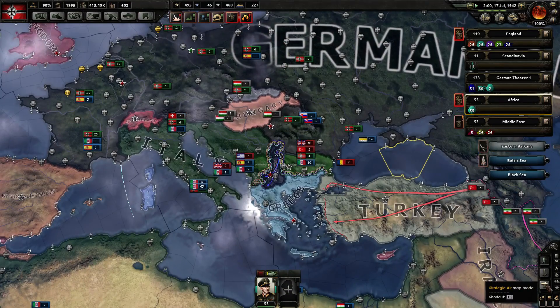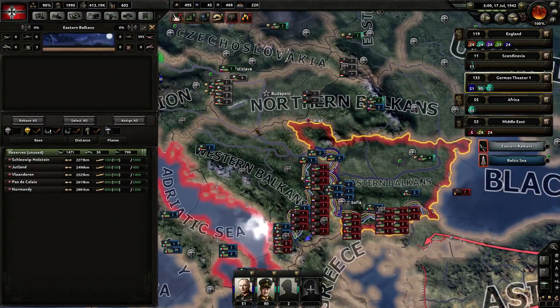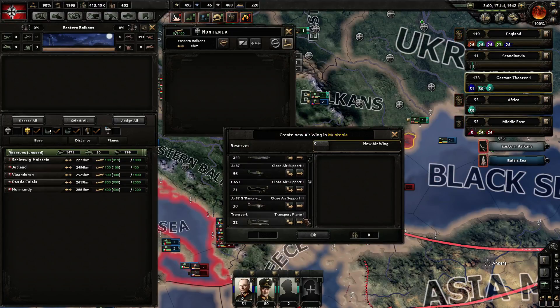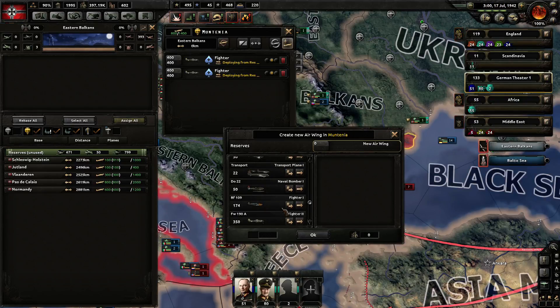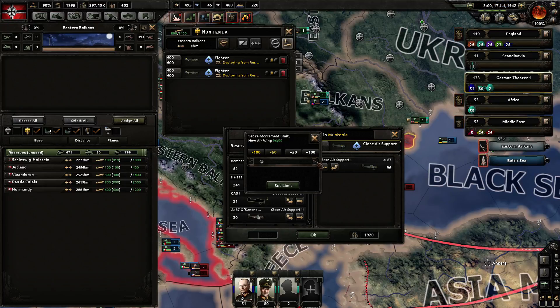I also wanted to look at planes, because if we are going to be fighting down here we might as well have air superiority. So let's grab some planes and put them to work. What do we have in terms of fighters? We actually have quite a few. Just added a couple of 400-plane squadrons along with some close air support - almost 100 of those. Just gonna make it 100 with the old planes as well.